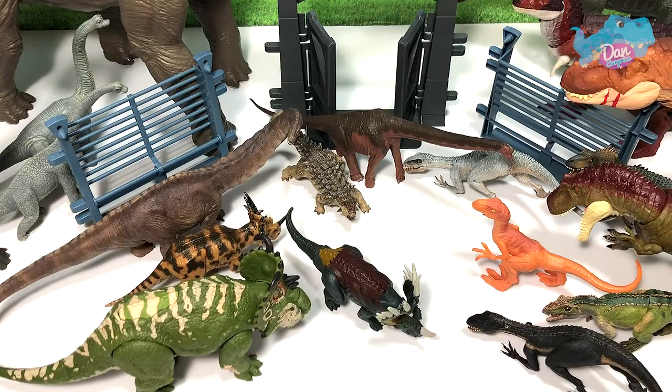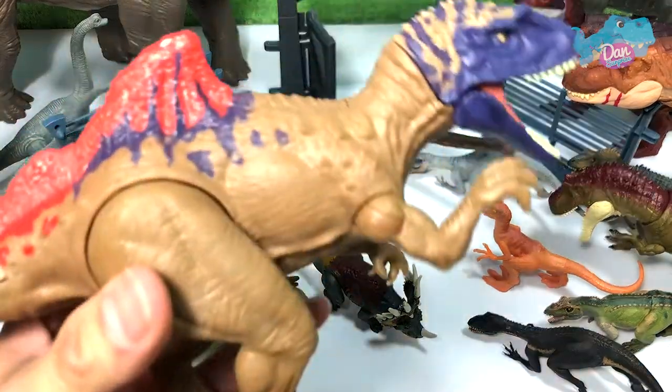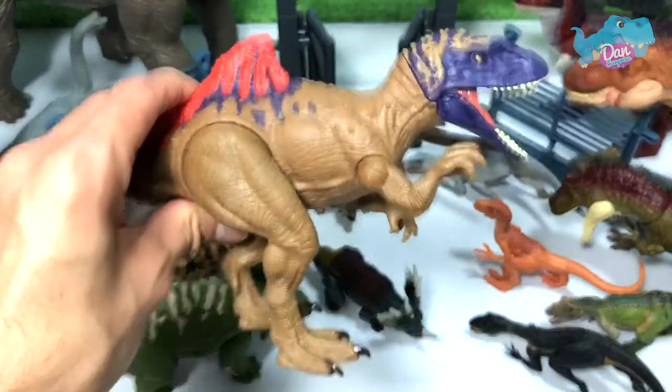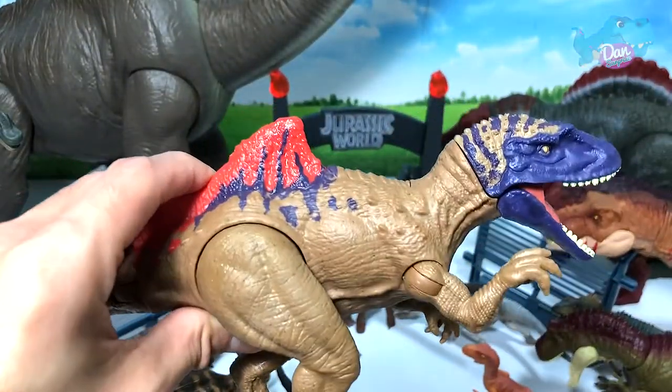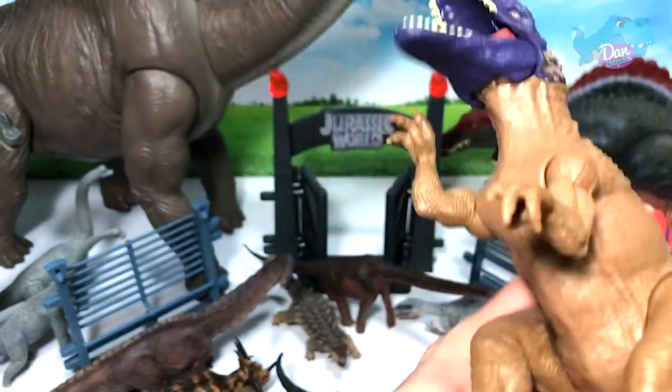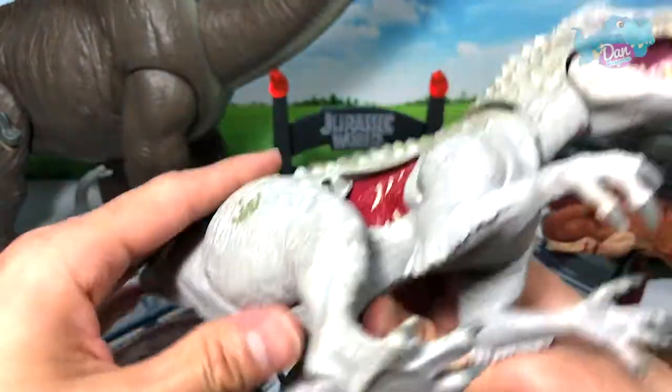Alright, so it looks like we are running out of space already. What about this Concavenator? Are you guys able to tell me — of course, on the right. The Concavenator is a carnivore, so on the right.